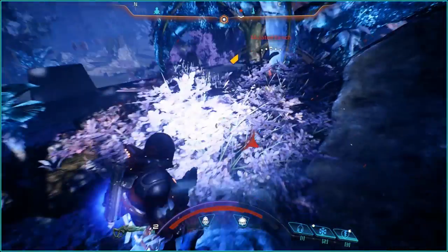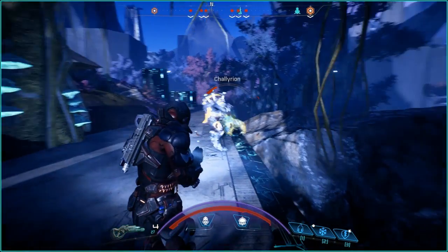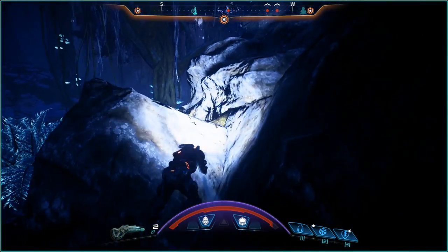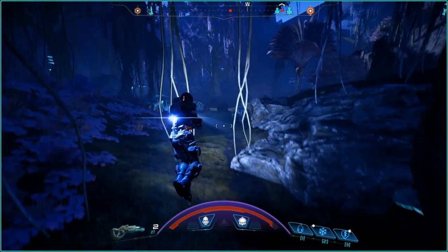Tactical Cloak's primary purpose is survivability. Its duration is 11 seconds and its base recharge is 10 seconds. You could indefinitely stay in Cloak to regenerate if you wanted. You have a huge amount of recharge buffs so it recharges in just a few seconds, as do all your abilities. On Insanity you can use Cryo Beam and Energy Drain on all enemies at least once.